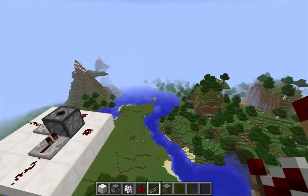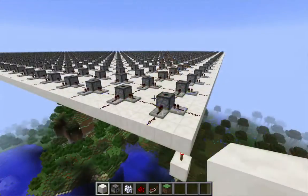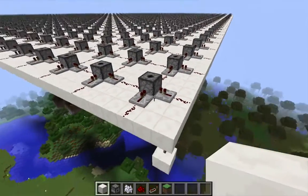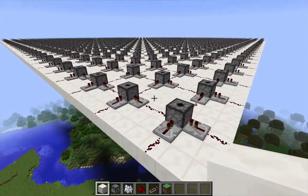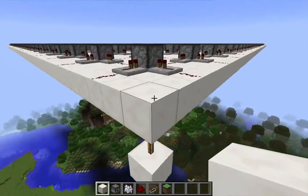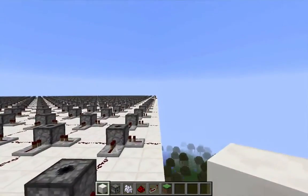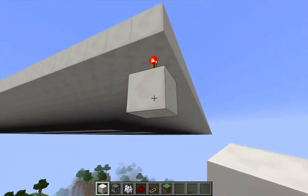I am finished abusing the clone command and punishing my laptop. I have covered a 15 by 15 chunk area with replications of this 4x4 platform, which means a lot of dispensers — I guess it's 3,600. I came back to this northwest corner, 240 blocks in each direction.